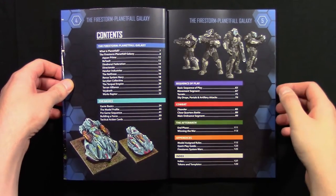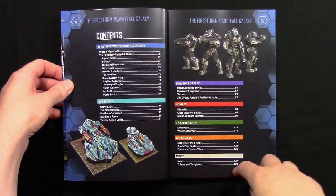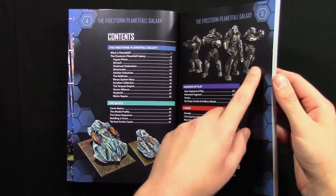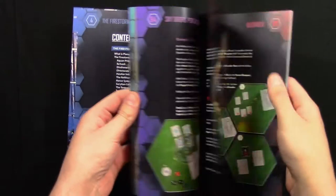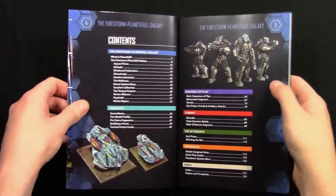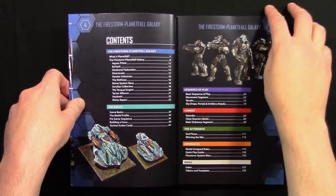Here are the contents of the book. Much like the Firestorm Armada book, the contents are colour coded. You can see the Firestorm Planetfall Galaxy section has a blue hex border on the sides, and if you flick to the movement segment, that's purple — it's in the purple sequence of play. So just like Firestorm Armada, it's colour coded so you can flick to the right part of the book.